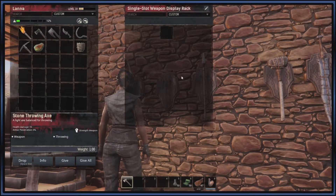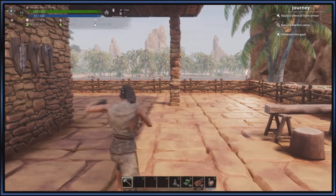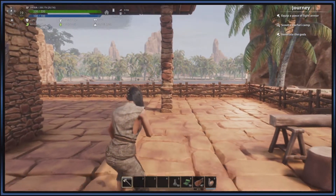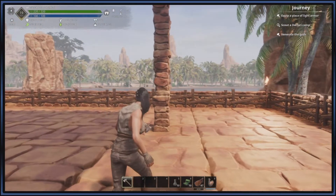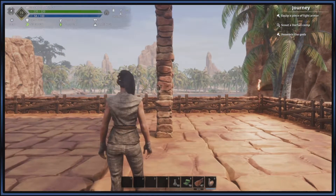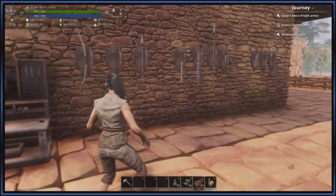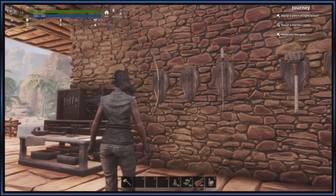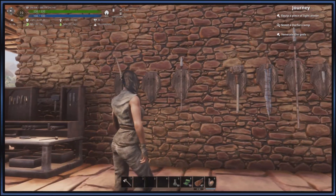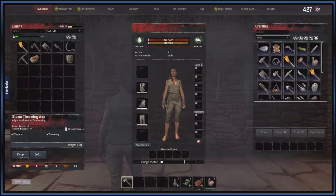The throwing axe is kind of interesting. When you use it, it is in your left hand, so you can't use the mouse buttons to do anything with it. The way you throw it is with the left control button, and then you can go pick it up. That's the cool thing about throwing weapons — you have the ability to recover them. You'll occasionally get arrows back too, but that's hit or miss. The throwing axe generally does not have armor pen, but it has pretty decent damage.